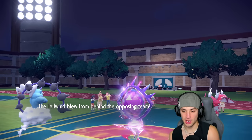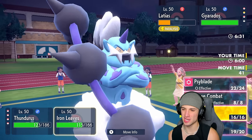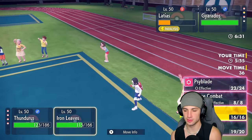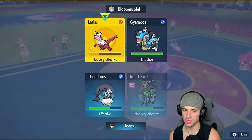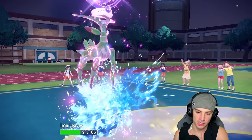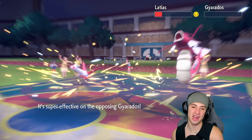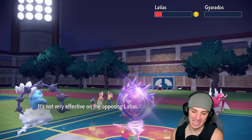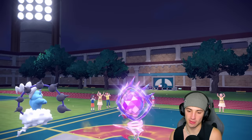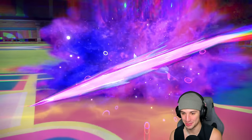I think we still go for Thunderbolt Storm and just protect Iron Leaves. Then I get rid of Latias — the Waterfall comes in and we soak it up. I believe we still outspeed Latias since it's paralyzed. Thunderbolt Storm finishes off Gyarados — four times super effective. Iron Leaves outspeeds the paralyzed Latias and we finish it off. Iron Leaves absolutely ripping in match number one!